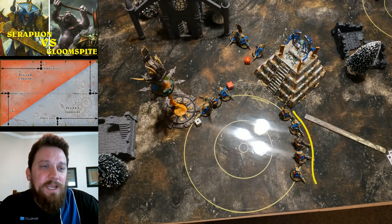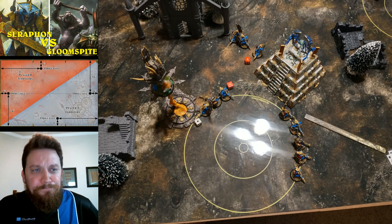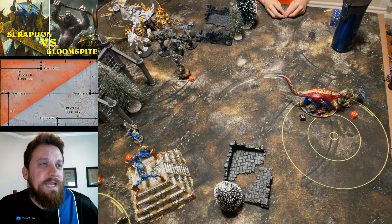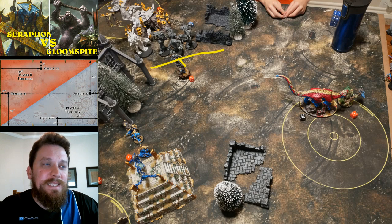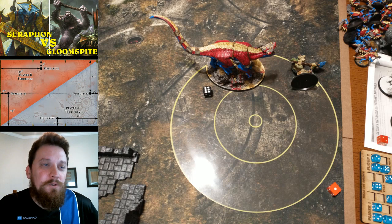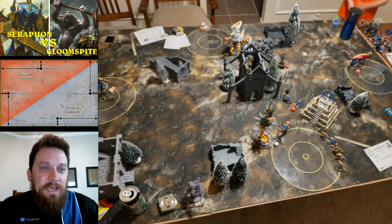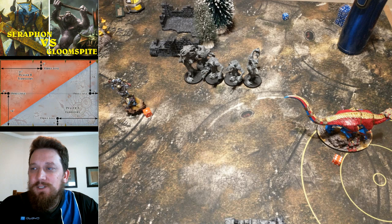I moved a couple of Guard up to block the path in case he tries to come through and hit my objective — at least they'd spend a turn there, and it's already turn four. I screen out here in case of any long charge attempts. My other Carnosaur needs to stay and deal with that one remaining troll. I take out the lone troll and then on the left side kill off the Fungoid Cave Shaman. That ends the turn — I score both my objectives back plus one of his. Now I'm at five points.